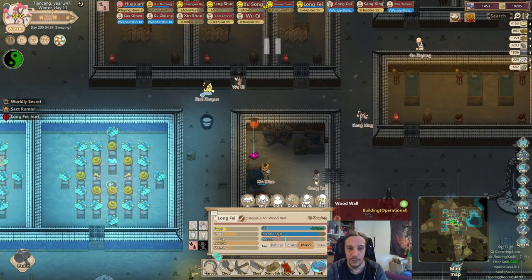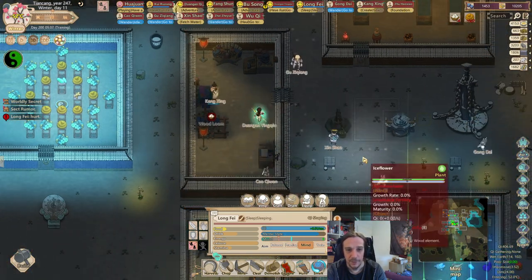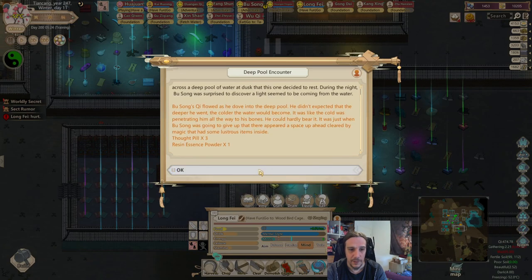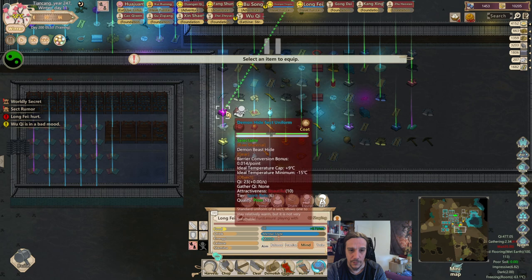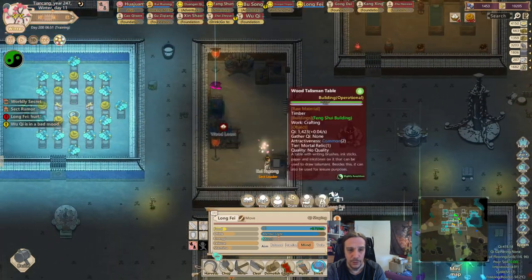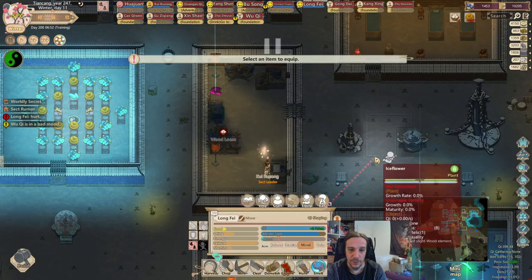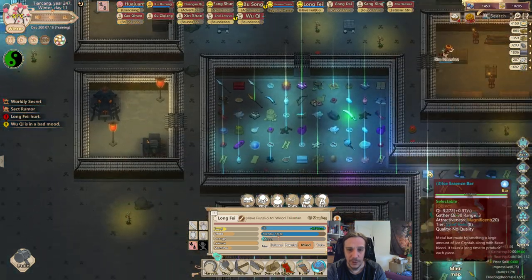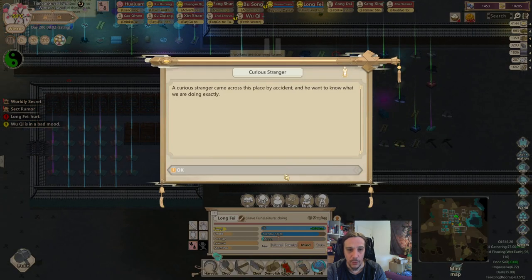Demon hide uniform crafted — and Thought Pill and Resin Essence Powder. Well, that's pretty good. A gang of demons were operating in Blossom Fall. Oh no, demons. We will cleanse this world from these evils soon, but first we need to grow in power.